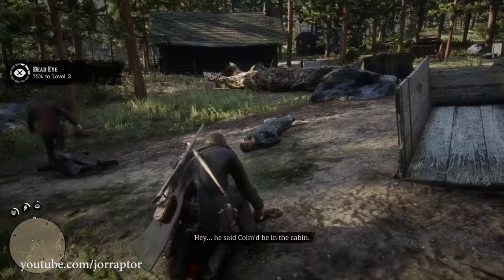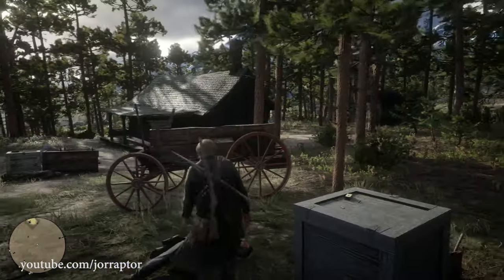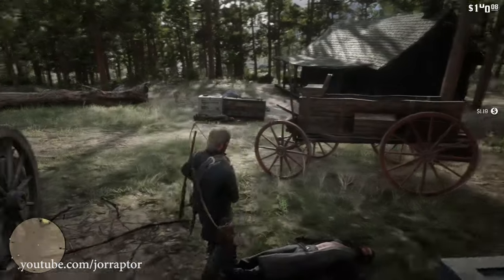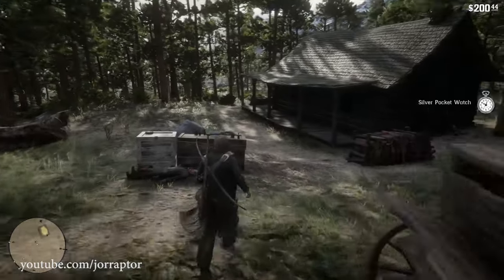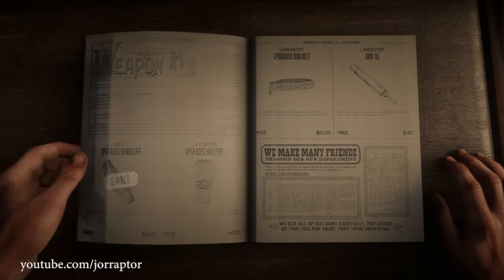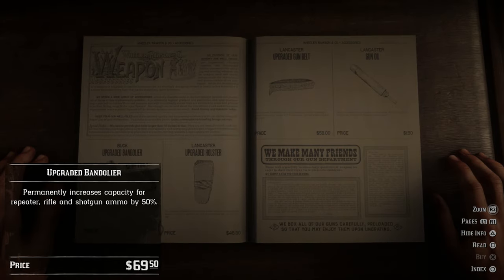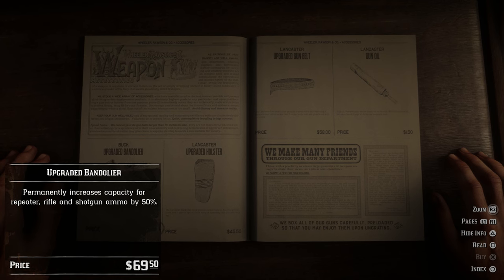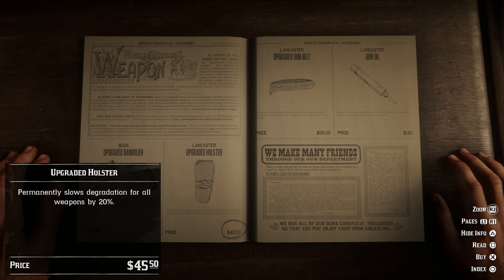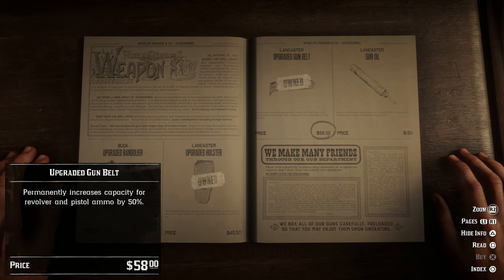It should be a habit to loot all the enemies in the environment — it's a nice way to get new ammo. You also want to carry as much as you can so you never run out during a gunfight. That's why I totally recommend spending some of your hard-earned cash on accessories for your guns at the gunsmith, so you can carry more ammo and also get the accessory that slows down weapon degradation so you don't have to clean it all the time. These upgrades are not pricey and are handy throughout the whole game.